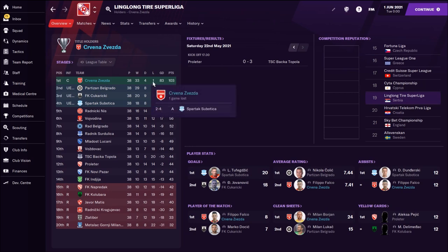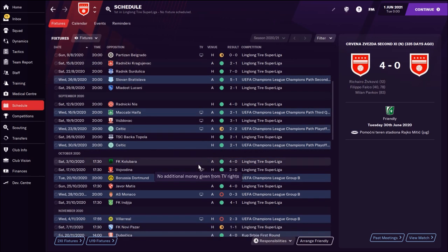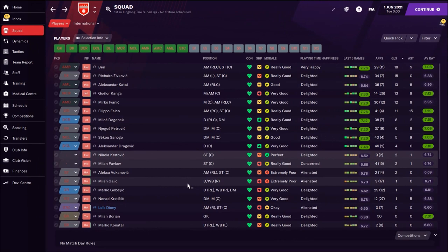With this tactic I won the league very easily with 103 points — only one loss, against Spartak Subotica 4-2, four draws, and 33 wins. Filippo Falco had a fantastic season with an average rating of 7.41, 12 assists, and eight man-of-the-match awards. I also got to the Champions League, beating Maccabi Haifa and Celtic 2-1 and 2-2. In the Champions League group I had Borussia Dortmund, Monaco, and Villarreal — lost all the games as they were much stronger.